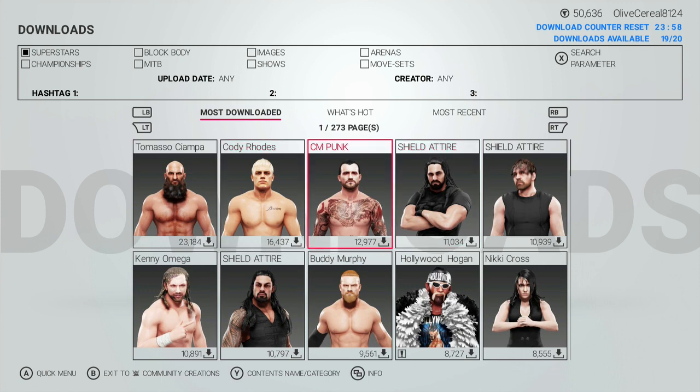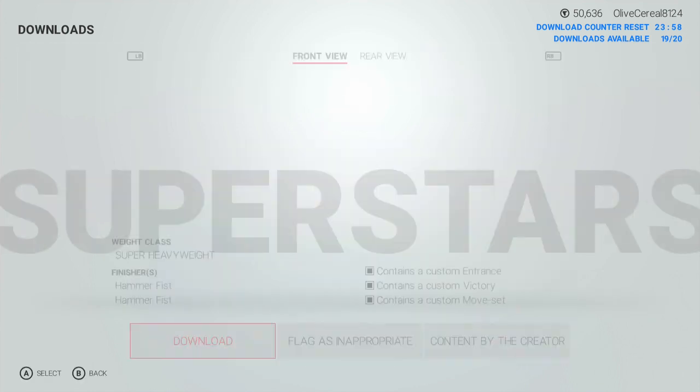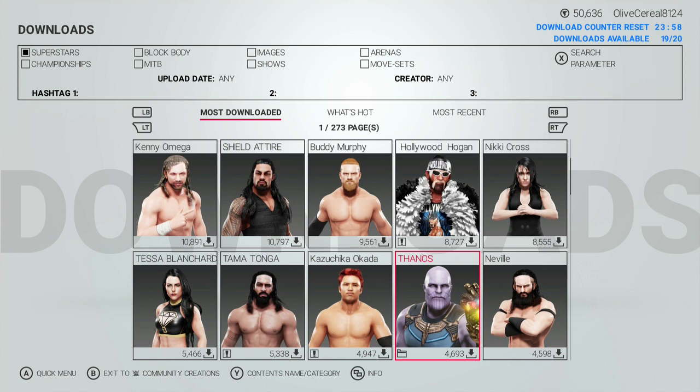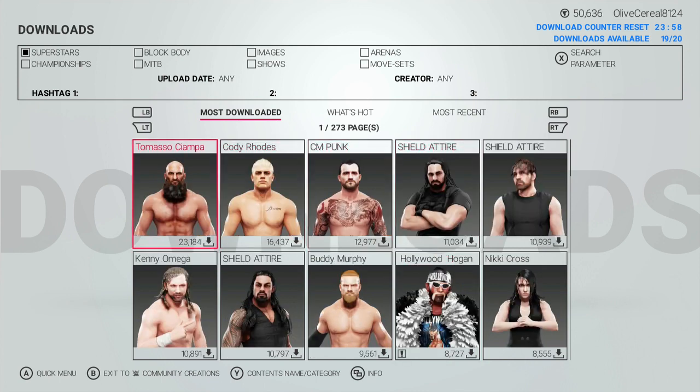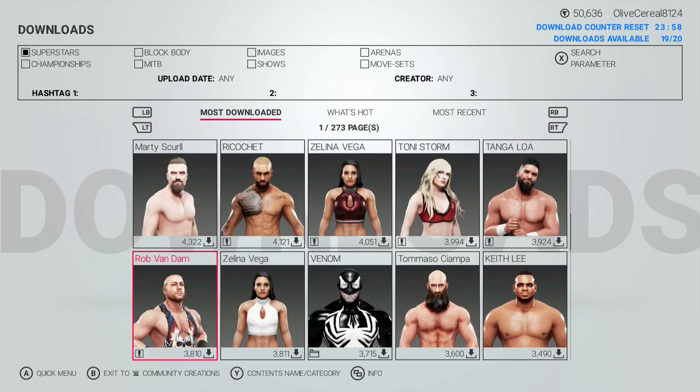As you can see, you can download — and mainly they're focusing on wrestlers that aren't in the game. CM Punk isn't in the game. Some of these wrestlers are not in the game, but you can see right here you have Thanos. Thanos is in the game. I've already downloaded him, but as you can see the numbers below — he has 4,693 downloads. The top one has 23,184. You've got Venom, of course RVD's on there. You're mainly going to have wrestlers that didn't make the game, or new and improved versions of wrestlers already in the game.